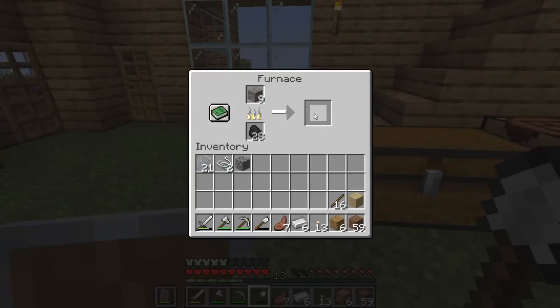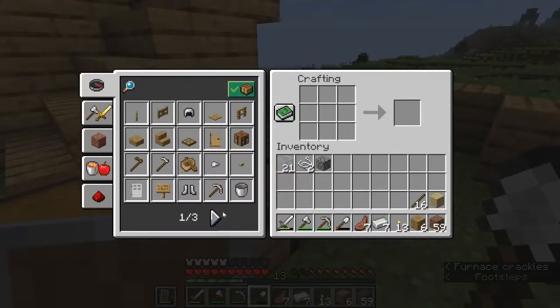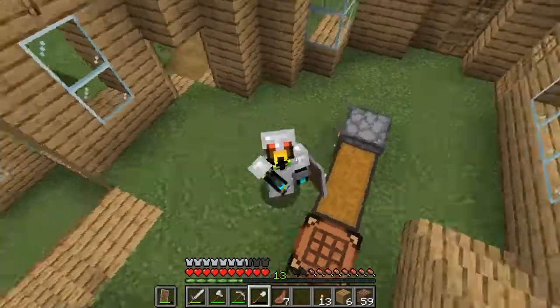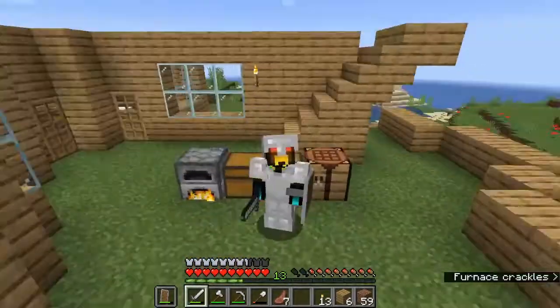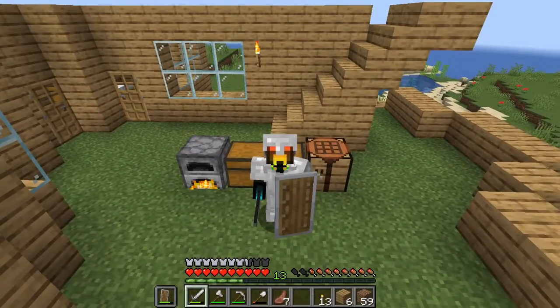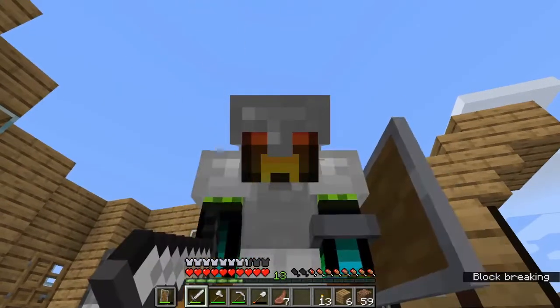Alright. Just the last iron, get smelting up for me to be able to make my whole suit of iron armor. Are you guys ready? Three, two, one, go. There we are - full iron armor. Now, we are totally ready to go caving, strip mining, whatever we need to do in order to find six diamonds. Are you guys ready? Because I definitely am. Let's get straight to mining the diamonds.